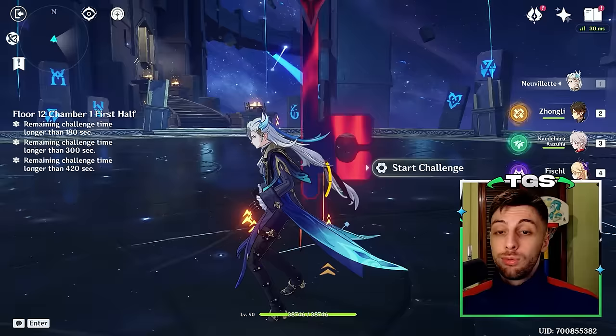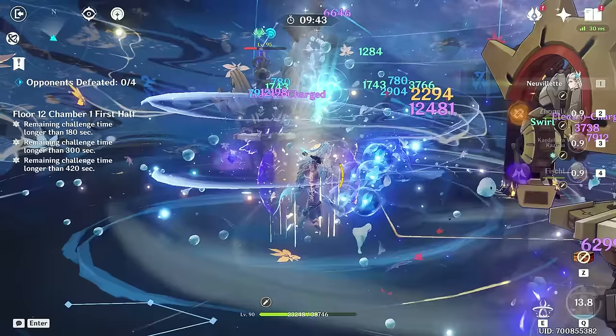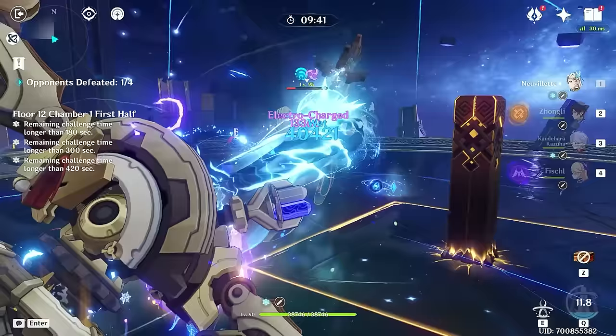His playstyle is pretty straightforward: just use the elemental skill or burst to create balls on field, and then absorb them by holding the charge attack button to shoot incredibly powerful beams to absolutely pulverize any opponent on sight.